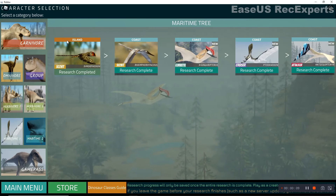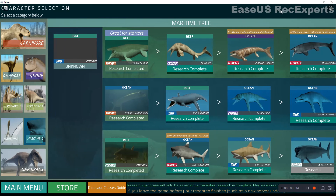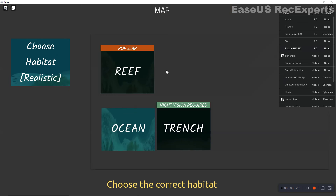So the first thing you do is you go here. Then when you go here, like that. Then when you go there — I don't know what that is. But then when you go there, you click finish. Then when you go there, you go to click habitat, then you pick ocean.